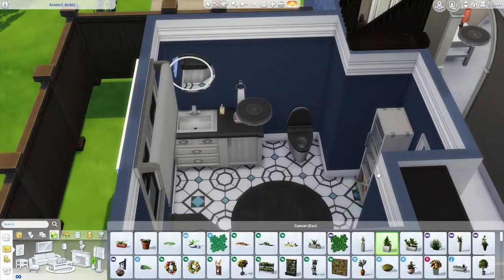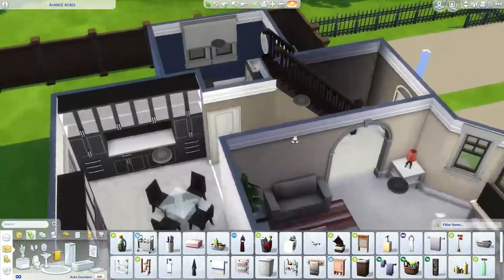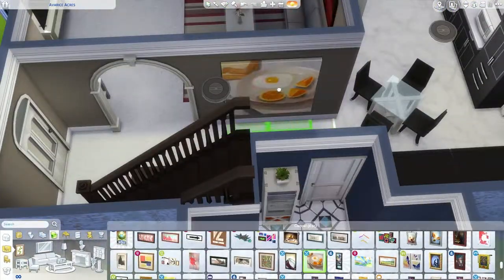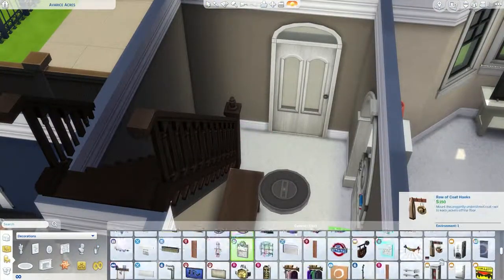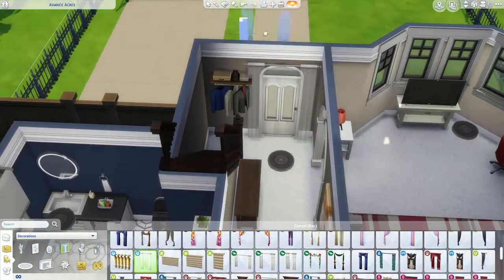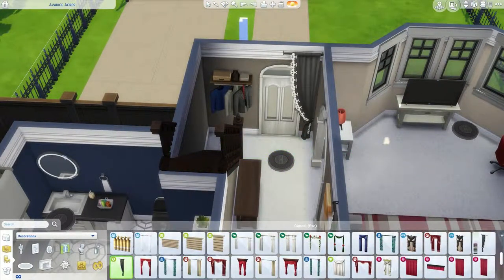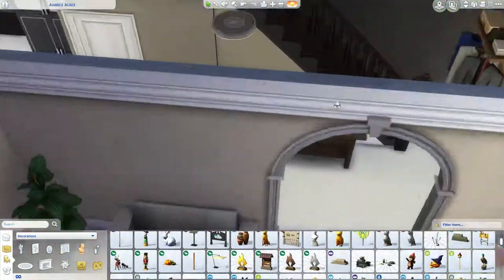I wanted to go a bit crazy with the tiles in this one - I've never used these tiles in my life. I believe they're from the Vampire Game Pack. I absolutely love them now - they're amazing. There's something about them I really like. Even though they're quite traditional, they're also really modern - almost like ironically modern. This wallpaper changes: the downstairs one changes to yellow and the upstairs one changes to light blue. The yellow one I love - it's really bright and a bit OTT, but sometimes that's what you need in your life. You'll see that in the screenshots.